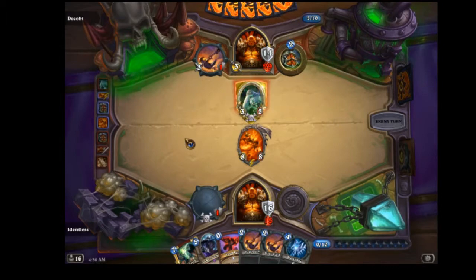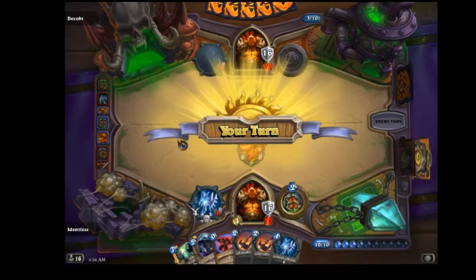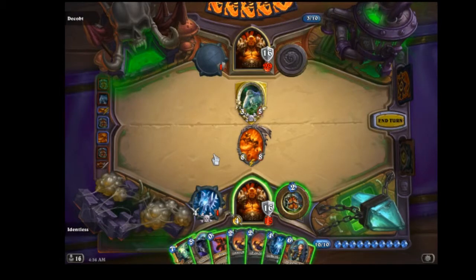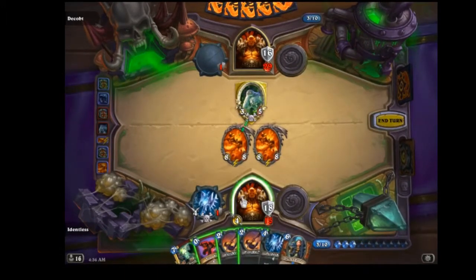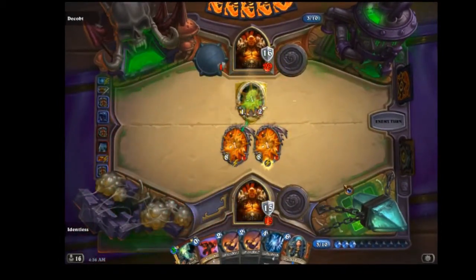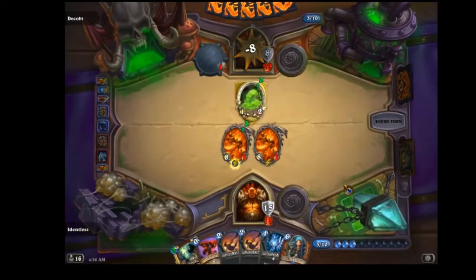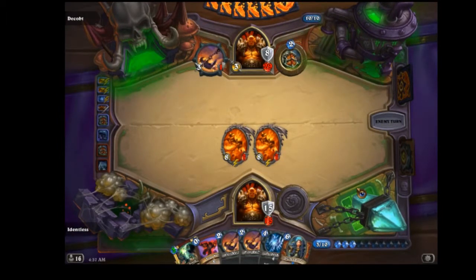I wanted to kill something bigger instead of a 1/2 Armorsmith. I could have hit his face early with Grommash like everyone does. I could have gone for the Belcher first and not hurt both Rags. But here's the thing — if I don't hurt one of them and he steals one of them, then I'm in trouble. So it's best that I just hurt both of them just in case. There's his other Execute, so he has to find some way to kill this one.